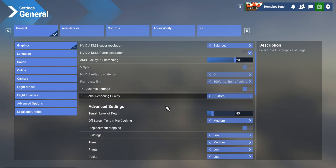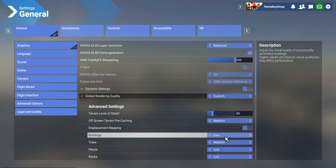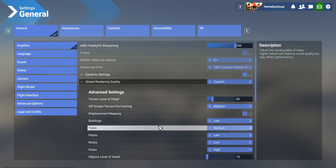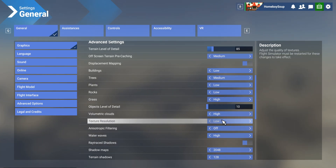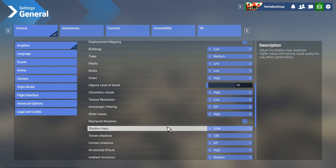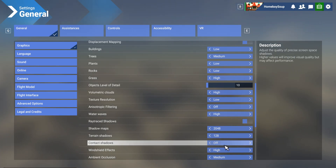Here are all the settings I've lowered to operate the Phoenix well: Trees — as low as you can stand them. Buildings — I can't tell the difference in the air, so I keep that on low. Plants — low, doesn't do anything. Rocks — whatever. Grass — high, I do like that. I change trees to medium. Clouds on high, because that's a big deal for me. Texture resolution — low. When you're playing in higher resolutions, texture resolution isn't very noticeable at all.